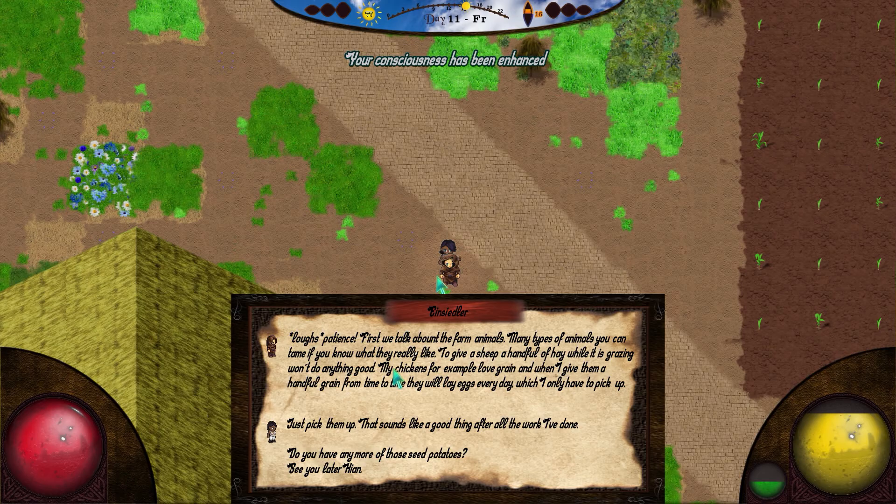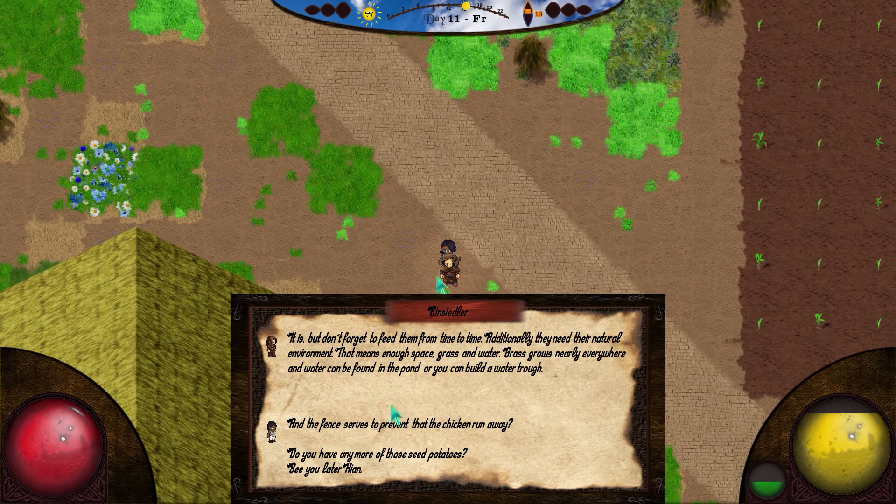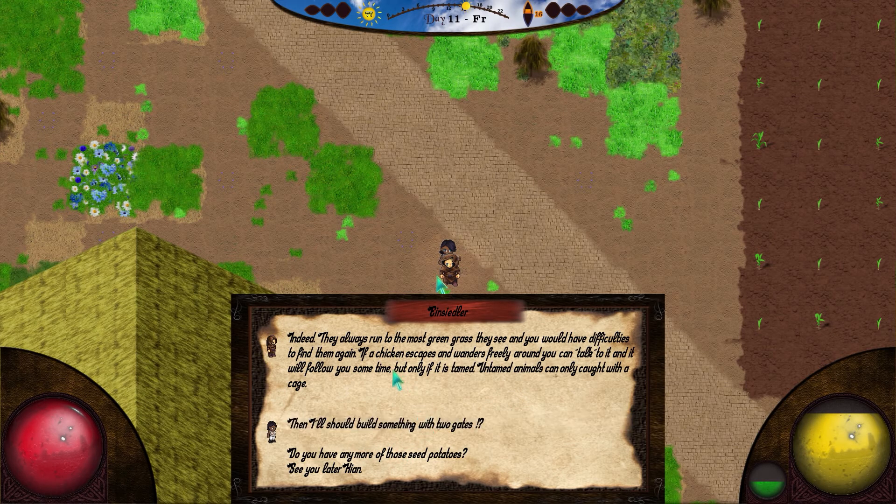Many types of animals you can tame if you know what they really like. To give a sheep a handful of hay while it's grazing won't do anything good. My chickens, for example, love grain, and when I give them a handful of grain from time to time they will lay eggs every day, which I only have to pick up. That sounds like a good thing after all the work I've done. It is, but don't forget to feed them from time to time. Additionally, they need their natural environment — enough space and grass. Grass grows nearly everywhere, and water can be found in the pond or you can build a water trough. And the fence serves to prevent the chickens from running away? Indeed, they always run to the most green grass they see and you'd have difficulties finding them again. If a chicken escapes and wanders freely, you can talk to it and it will follow you, but only if tamed.